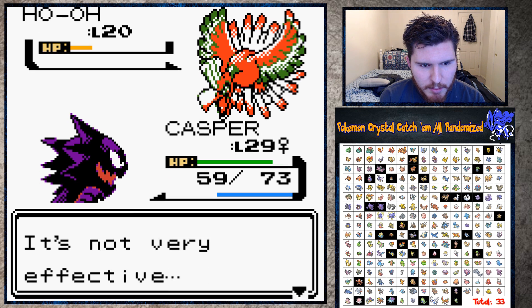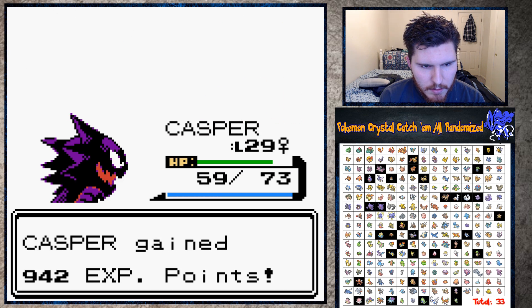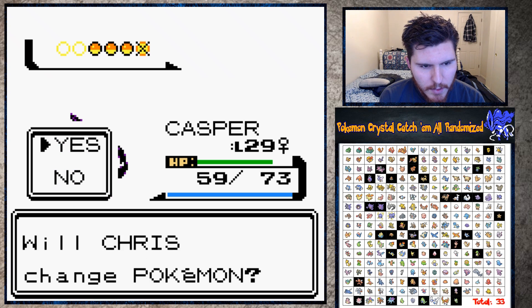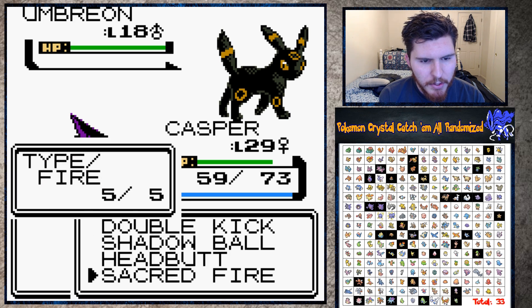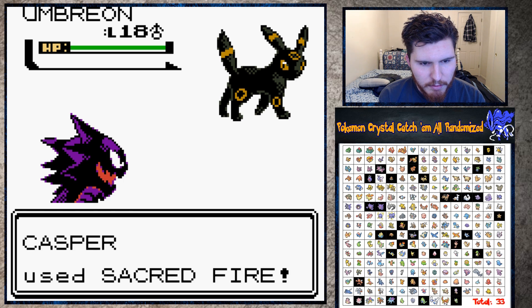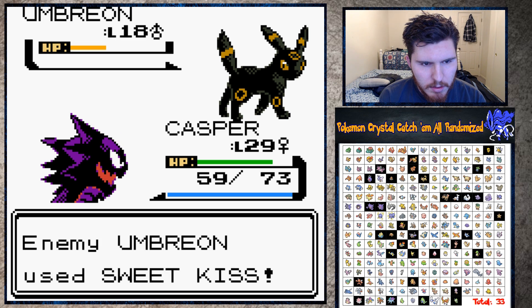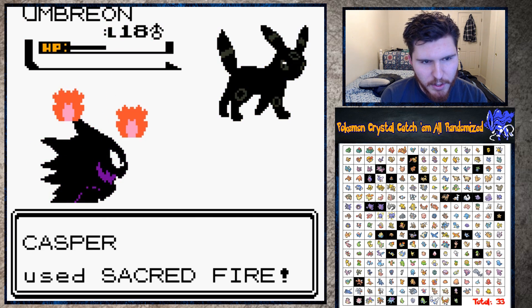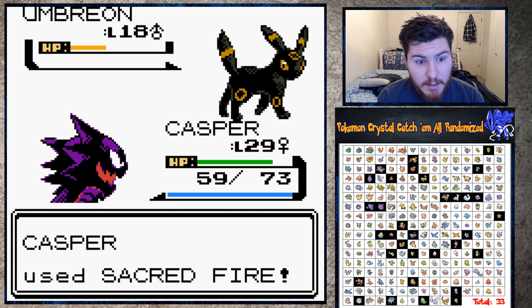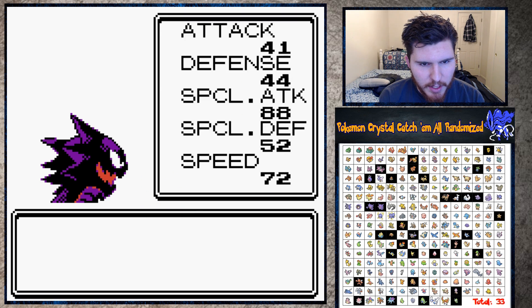All right, now we gotta fight against our worst enemy here. Although if we didn't use Shadow Ball the first time against this we might have been able to kill it. We're almost over 30. Umbreon, do your worst! Sacred Fire's got to be the play here - although Umbreon has really good defense and special defense, it's pretty tanky. Hit through, hit through - yes! Perfect, Casper, perfect! I could not ask for a better fight so far.